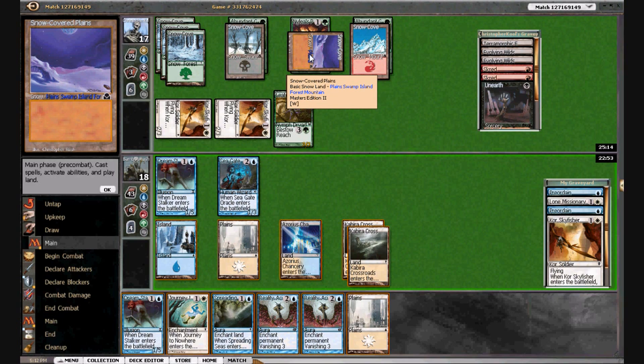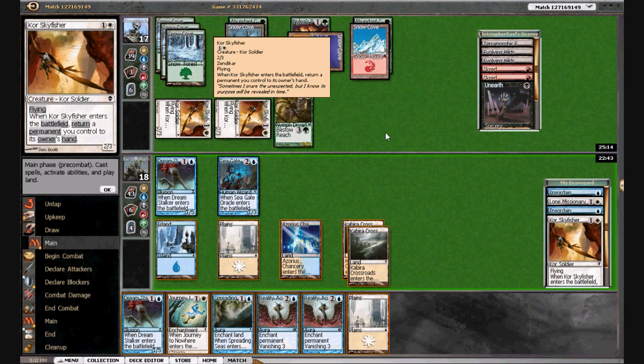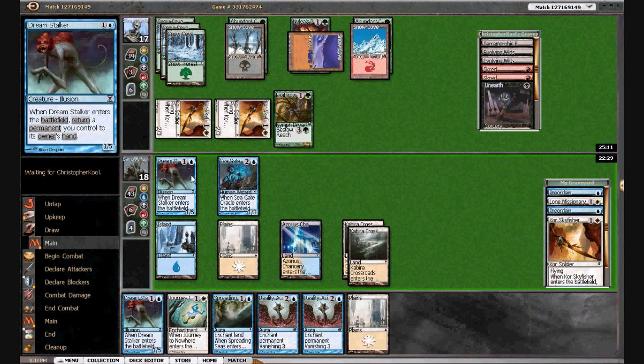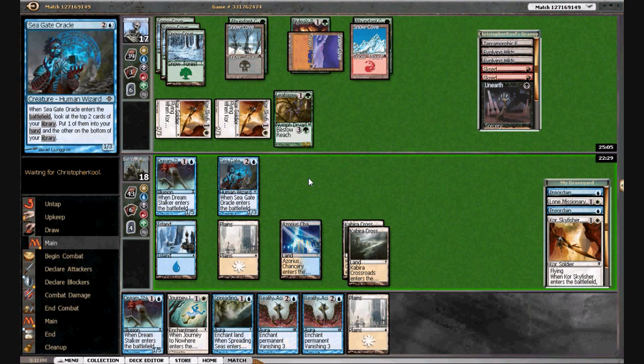We can blow up his Nylea's Presence — it turns his domain down to three, which seems actually fairly good. However, these guys are going to be a problem too; he may have another copy of Unearth. I think we have time to try for that and color-screw him. Are we going to attack? I think we attack as well. Oh — we should have cast Spreading Seas first. That's a mistake, but that's okay. I think we're still going to attack.